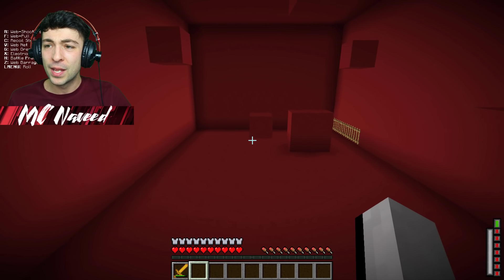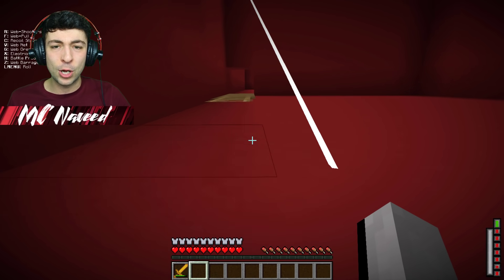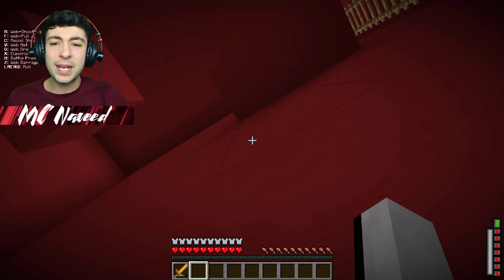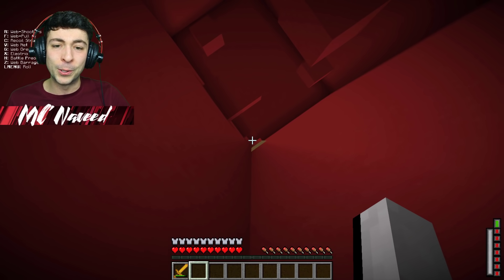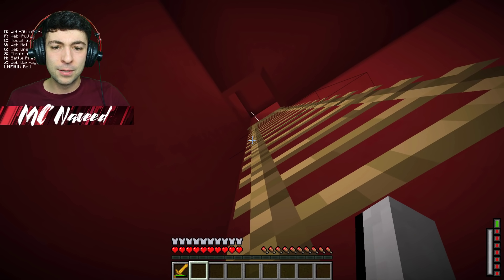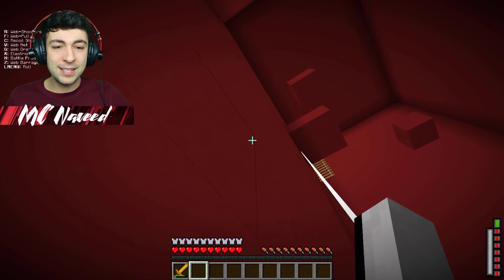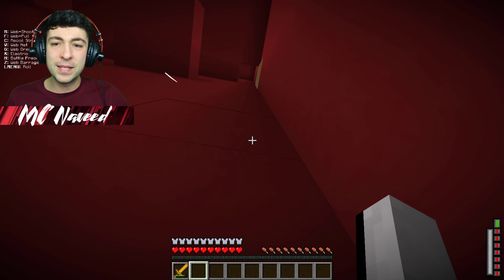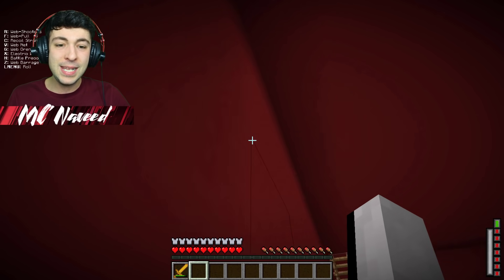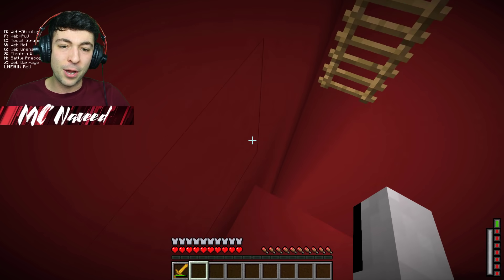Okay, we're really close. Let's try the electric web — nope, that's not gonna help us. Let's do the web shooter this way and hopefully we can do this. Keep going, let's not give up! I'm trying to reach the top but it's gonna be almost impossible. I'm thinking if we shoot our web through this hole we might be able to make it up. I just wish we could climb up walls. Yes, we're doing it — I knew we could do this!